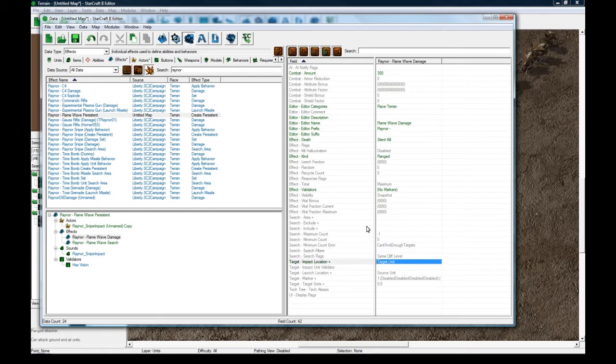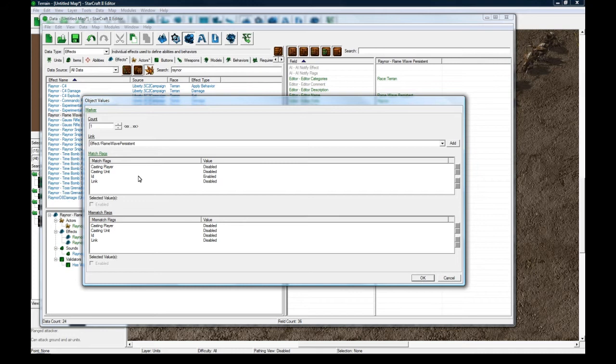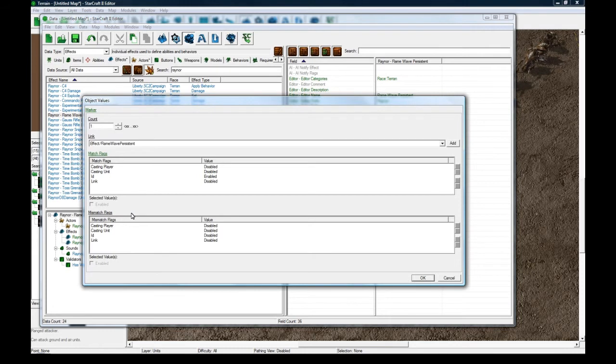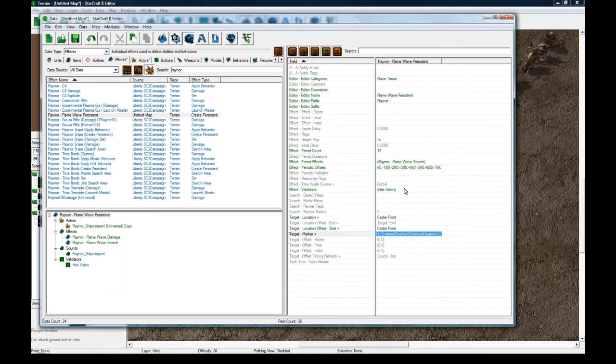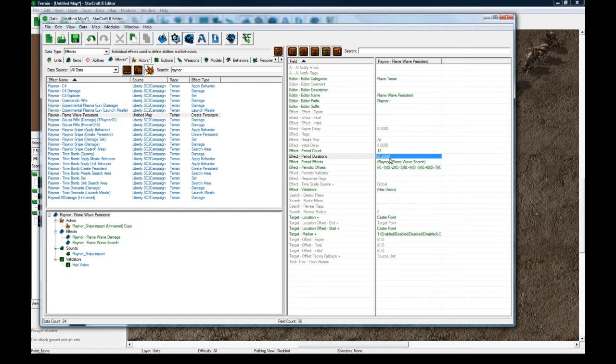There are a lot of subtle things that duplication takes care of for you. If we made this from scratch it would be a huge pain. Because we duplicated, this stuff's already set for us. The marker prevents the unit from being hit more than once - so if a unit gets hit by two procs of this it will only count one of them. Caster point is important and stuff like that. One thing I'm going to actually do is set a period duration here of 0.2, because his snipe ability by default was just like one constant wave, but we want a little bit of delay between each flame explosion.